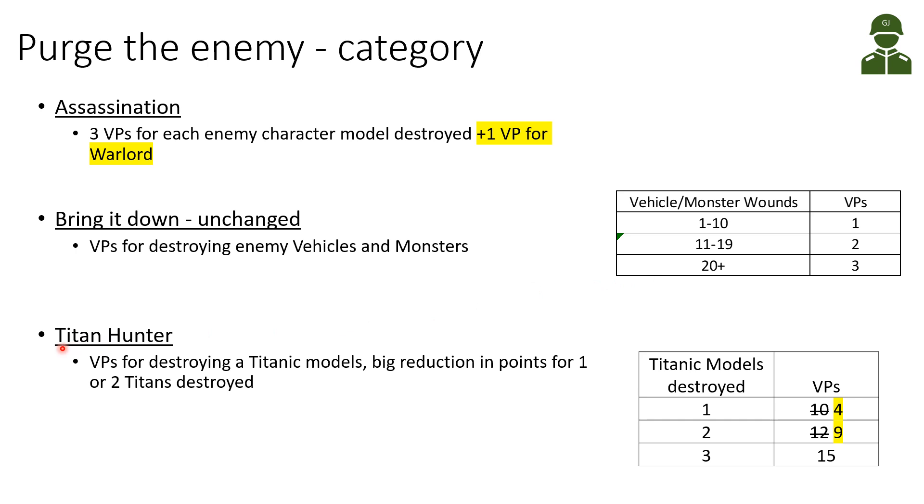Titan Hunter has been updated. You still get victory points for destroying titanic models, but there's a big reduction in points if you only destroy one or two titanic models. Previously scoring was 10, 12, and 15 victory points for one, two, or three titanic kills. Now you will be scoring 4, 9, and 15. A definite reduction in utility, though Titan Hunter is already a niche choice when facing knights as opponents.